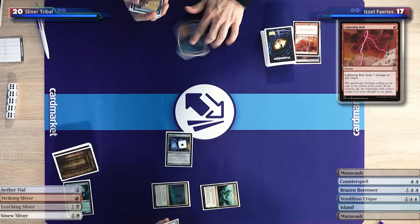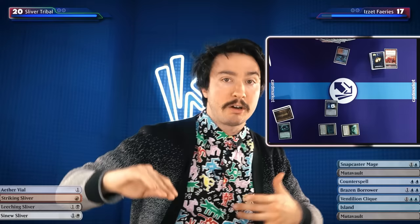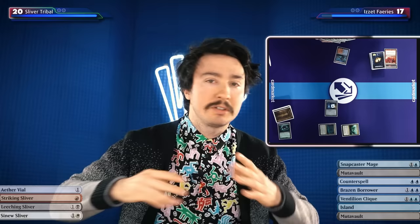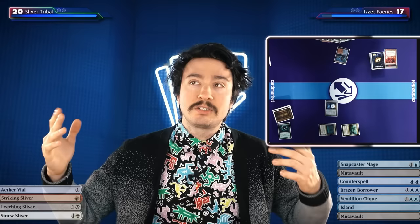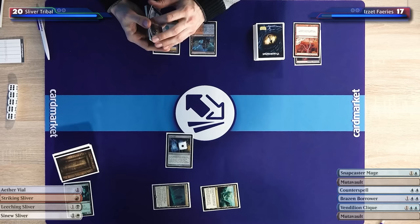Draw for turn. I'll play the island over the Mutavault. Generally the Mutavault would have upside as a blocker or attacker, but mostly playing the island leaves Yaman believing all I have is Counterspell here. Playing a Mutavault would clearly signal that I'm on Faeries or Merfolk — he's sniffed out the Counterspell but hasn't sniffed out what I'm on. I'll play an island and pass. I'm not here to play spells during my turn, Yaman.